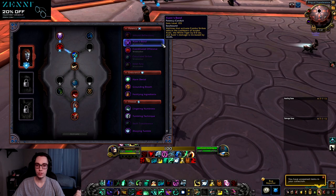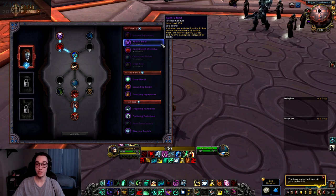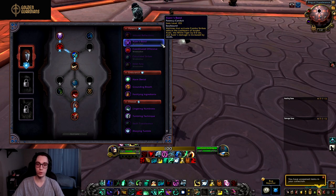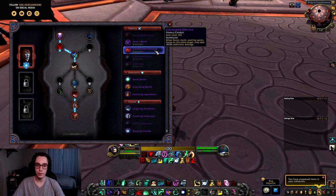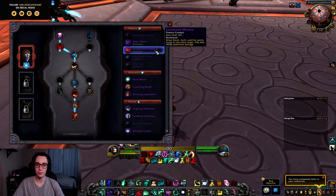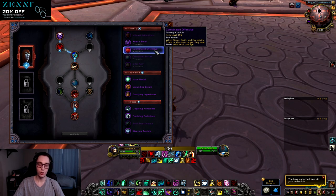Now let's look at the potency conduits. First is Xuen's Bond: abilities that activate Combo Strikes reduce the cooldown of Invoke Xuen the White Tiger, and Xuen's damage is increased, scaling with conduit rank. If Xuen contributes a significant portion of our damage, this will be a good conduit for both single target and AoE. Next is Coordinated Offensive: when Storm, Earth, and Fire spirits fixate on the same target they deal 10% additional damage, scaling with rank. This may be a solid single-target conduit since in those situations all spirits are always hitting the same target.